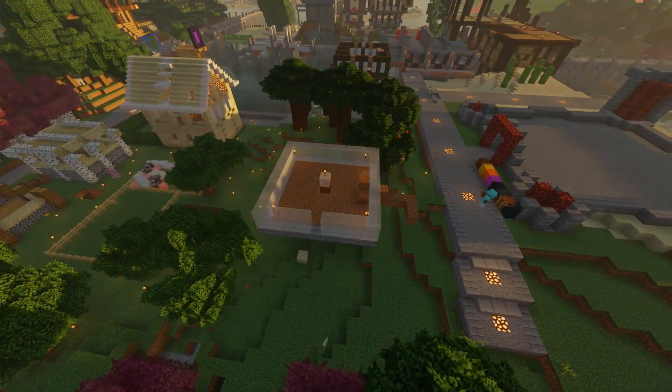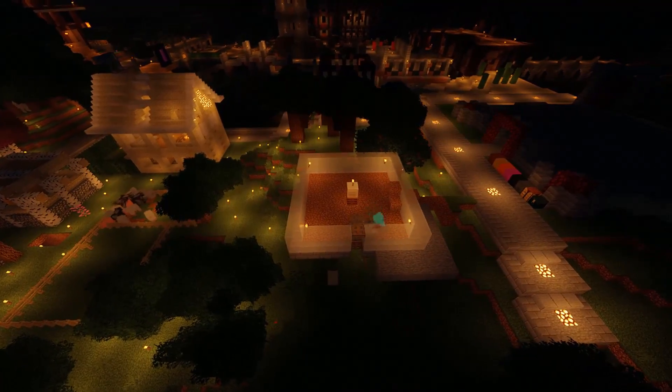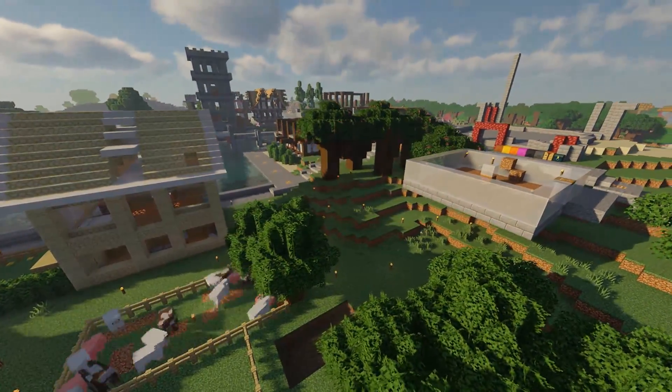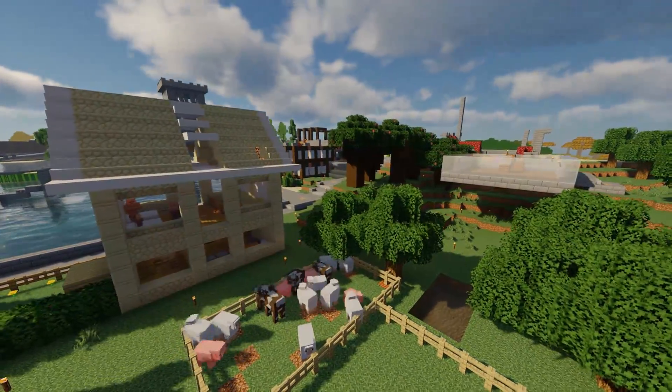On this side over here we have an opening where we put trap doors — one above and one below. This means that the villagers will think there's a block there and they'll try to escape through it, but due to the fact it's only one block high, only the baby villagers will escape.